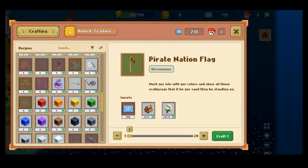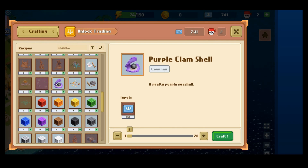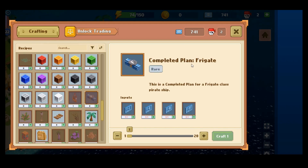There are bounties and some crafting options. If I wanted to make a Pirate Nation flag — which I already have — I would need certain inputs. Marks are the in-game soft currency, and I'd need some wood and some cotton, a purple clamshell, plus some small rock and driftwood. There are also more complicated things, like a complete plan for a frigate — I don't have any of those things.